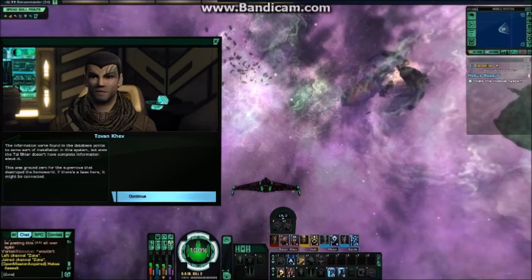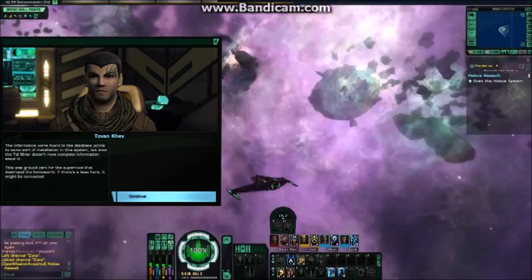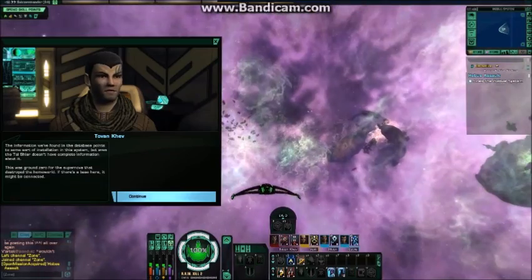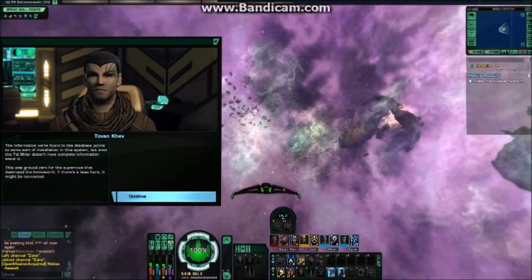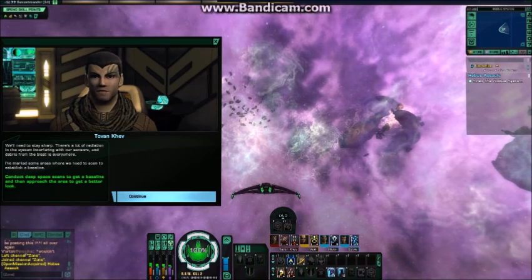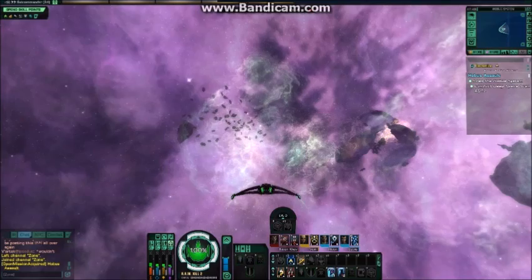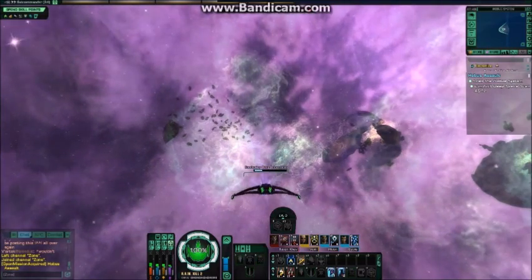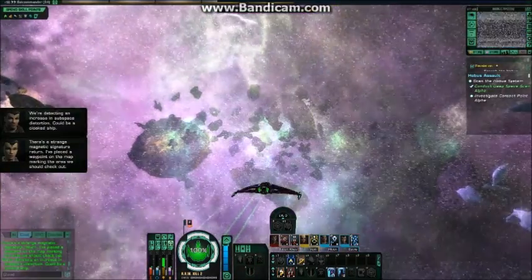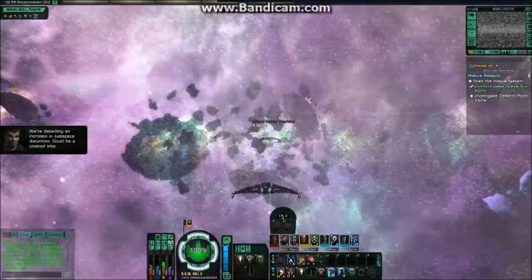The information we found in the database points to some sort of installation in this system, but even the Tal Shiar doesn't have complete information about it. This was ground zero for the supernova that destroyed the home world — if there's a base here, it might be connected. We'll need to stay sharp; there's a lot of radiation interfering with our sensors and debris from the blast is everywhere. I've marked some areas where we need to scan to establish a baseline. We're detecting an increase in subspace distortion — could be a cloaked ship. It is.